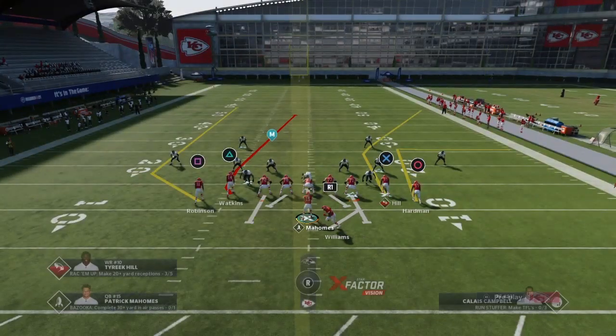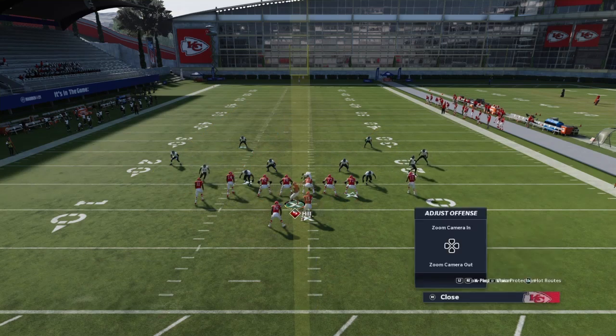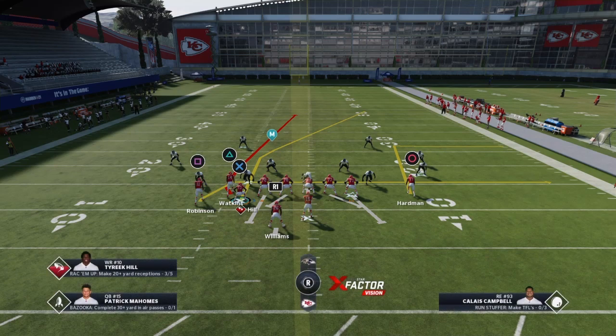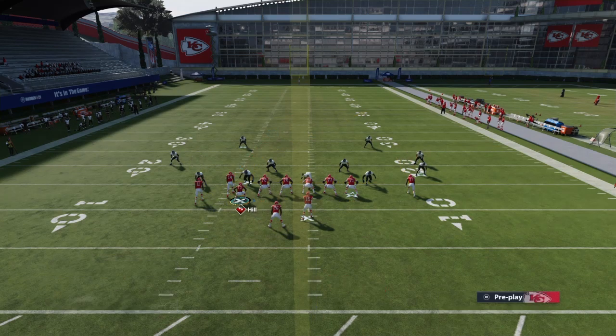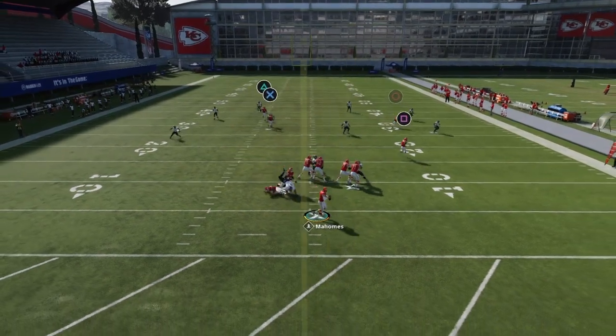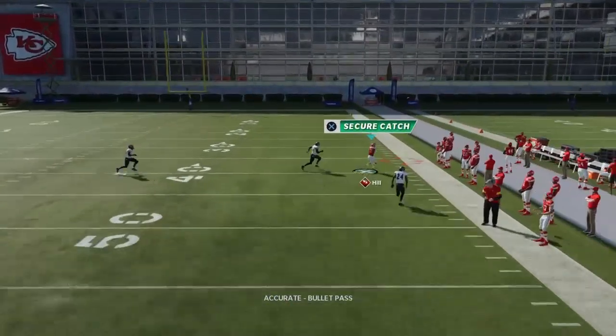So if the post is going to the right, Tyreek Hill — you motion him over. This is how I like to run it. I slide my o-line protection to the right. Hopefully they don't get block sheds. Easy big yards.